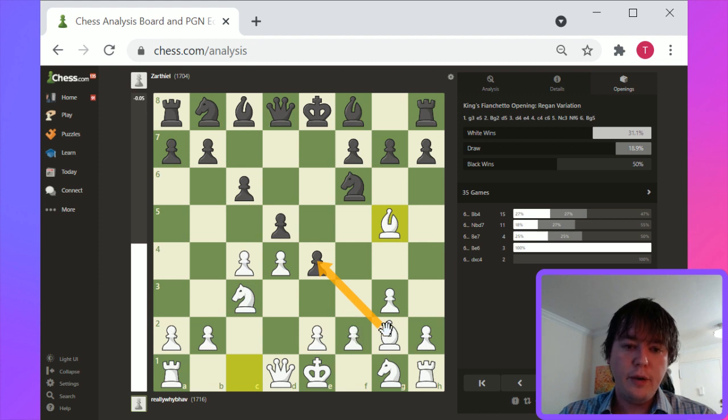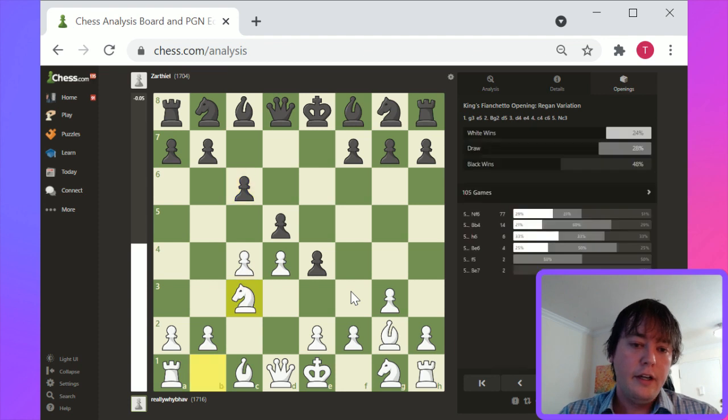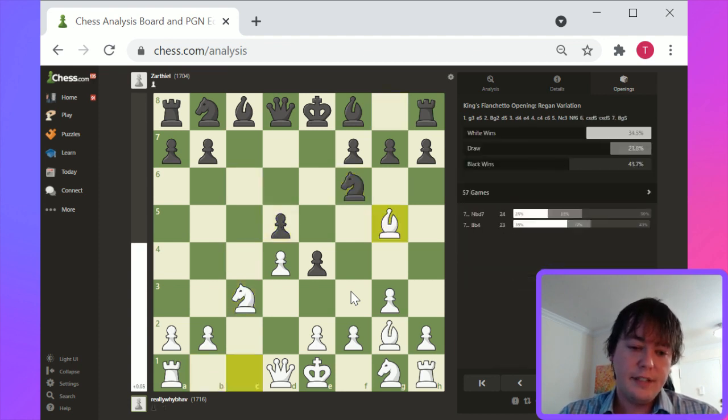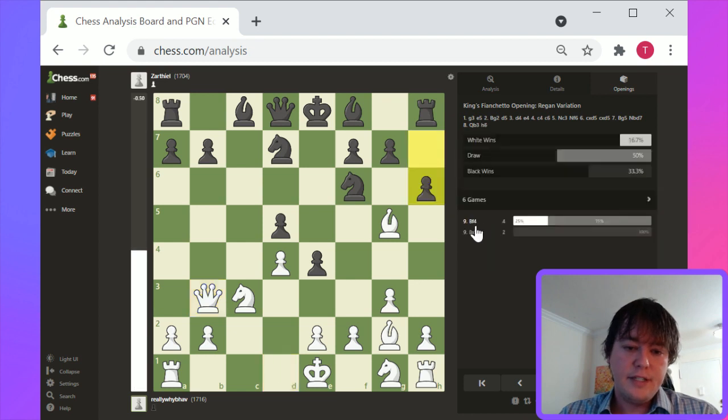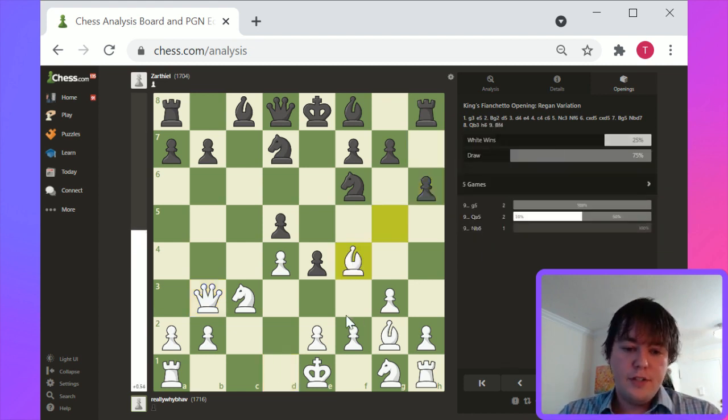A well-timed f3 is a good undermining move against this central pawn structure. Knight c3, Knight f6, pawn takes, pawn takes, Bishop g5 — and here f3 becomes a playable move. But it does need to be relatively well-timed so that black doesn't launch an aggressive kingside attack.